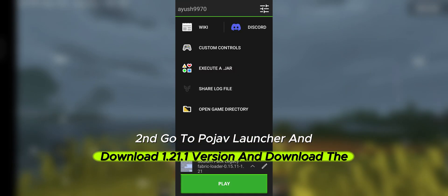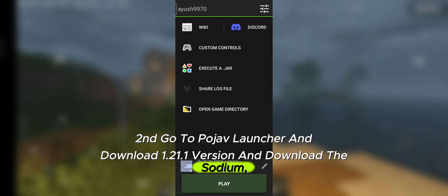Second, go to Pojav Launcher and download the 1.21.1 version, and also download Sodium.